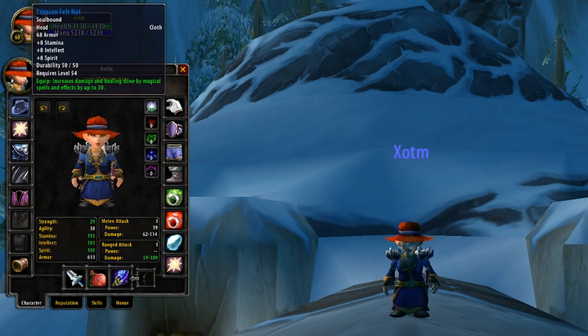For this, it's going to be the Crimson Felt Hat. This hat has a perfect balance of stats, containing both Intellect and also Stamina, with some added Spirit, not to mention a giant plus 30 increase to your damaging spells and abilities.